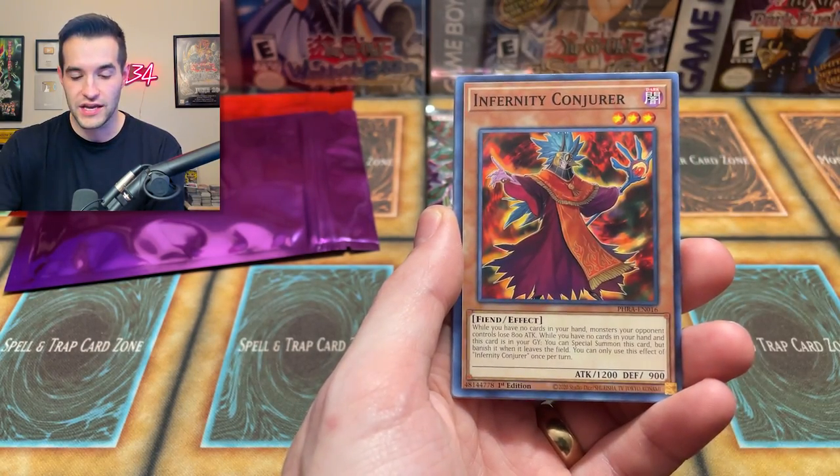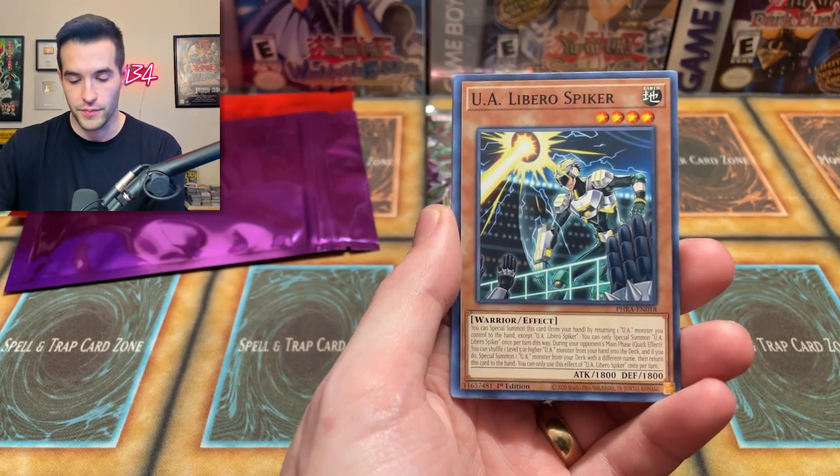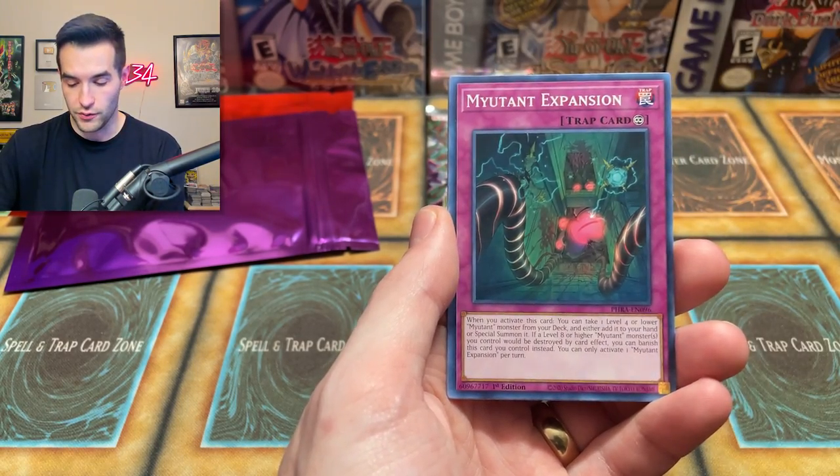Silver — Jabbing Panda. We got the Infernity Conjurer. Maybe we should get some Phantom Rage cases — I don't know, maybe that could happen. Libro — we got the Libro Spiker.